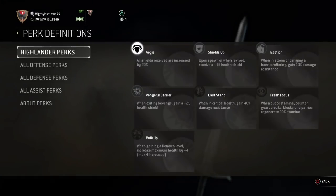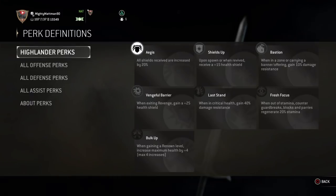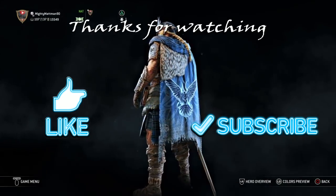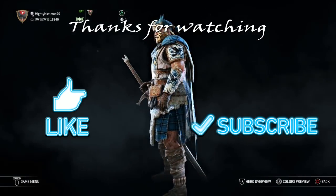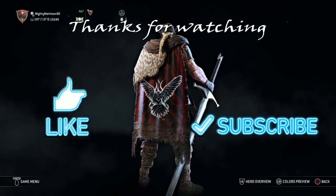As for perks, Highlander has a very strong selection. Fresh Focus is arguably the best defensive perk in the game. Vengeful Barrier is a good pick too. And whilst I wouldn't normally advocate it, I think Bulk Up has its place in games like Breach, as having extra HP helps Highlander win more trades. Overall, Highlander is a strong hero. High damage and two playstyles rolled into one means Highlander has a high learning curve compared to other heroes, and getting to grips with managing two fighting forms can prove tricky. However, with practice, this comes full circle to one of the most rewarding heroes I've dared to pick up.